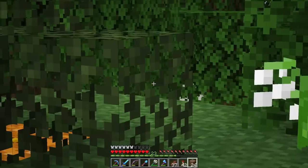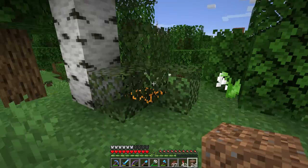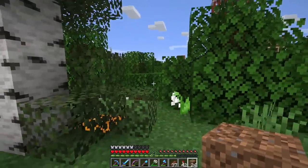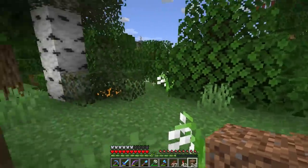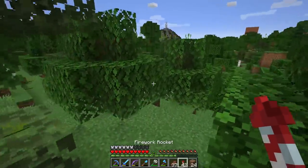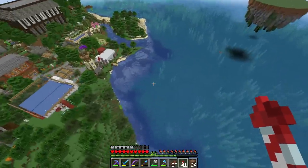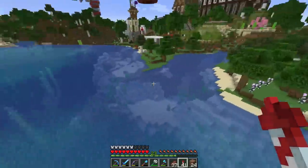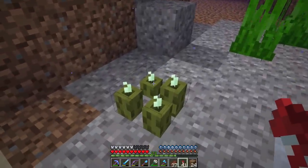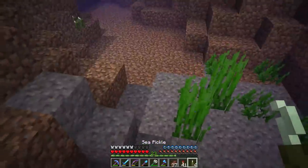The final jack-o-lantern trick is this bush with lighting below it. Leaves behave just like carpet when it comes to light — they let light straight through. So you can place lighting underneath leaves and have your area lit up. Both the carpet trick and the leaf trick work with glowstone, sea lanterns, and other light sources as well, but I usually use jack-o-lanterns for these because they are by far the cheapest option.